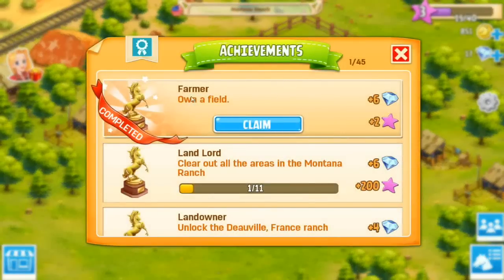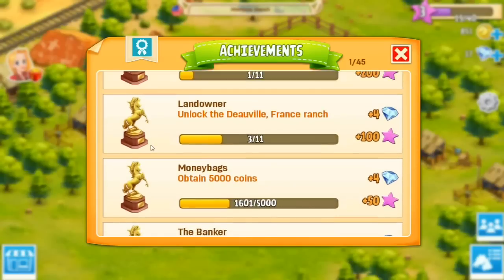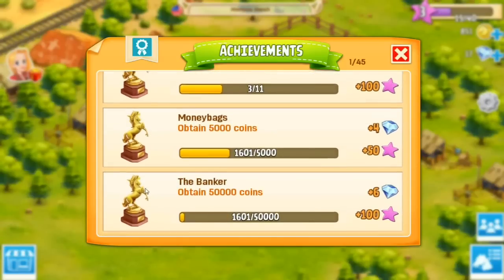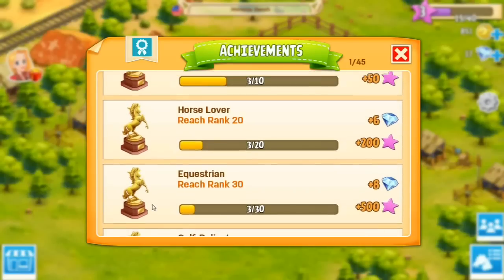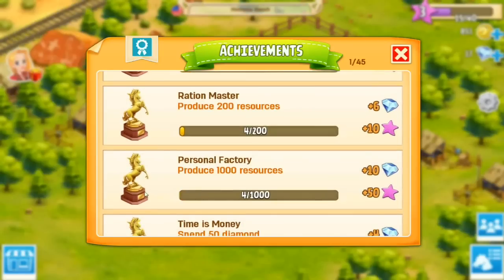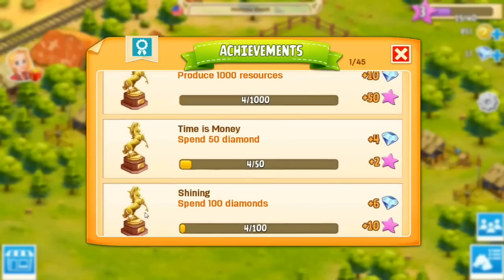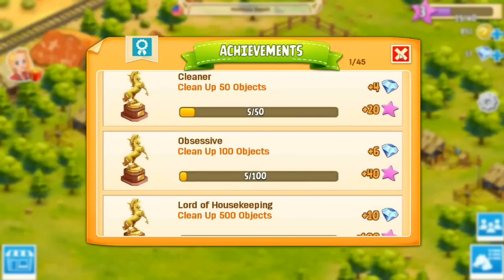Yay, we just got an achievement — Farmer, own a field! And then Landlord — clear all areas in the Montana ranch. Oh and you can get a French ranch, no way! And there's money bags and banker, Midas touch, horse rider, horse lover, equestrian, self-reliant, ration master, personal factory, time is money, spending diamonds — that's amazing. Cleaner — cleaning up objects, can I clean up more objects around here?